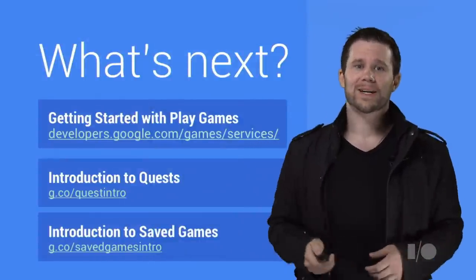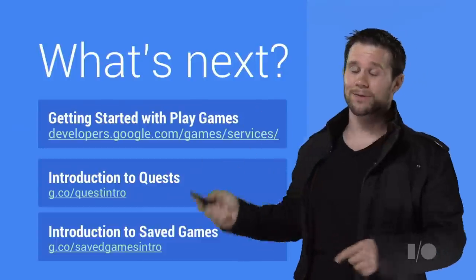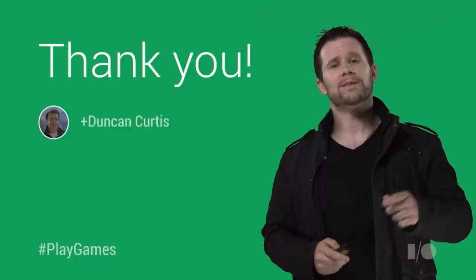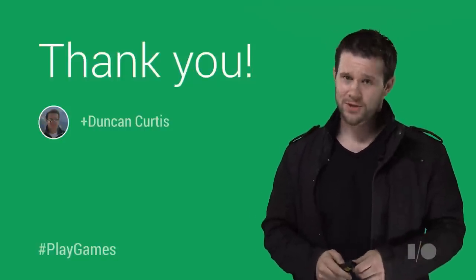To learn how to make awesome quests, engaging saved games, setting achievement points, and to access code samples, just visit our docs by clicking one of the links on the screen. Thanks for taking the time to learn about these awesome new features for Play Games. I hope you have as much fun making great engaging quests and compelling saved games as we had making these features. Cheers!